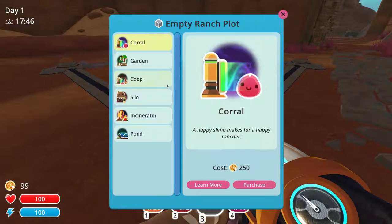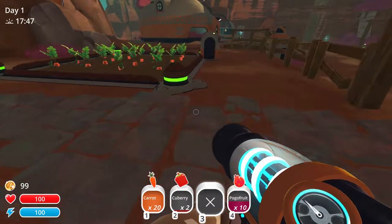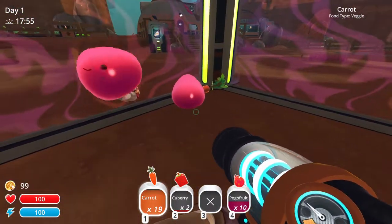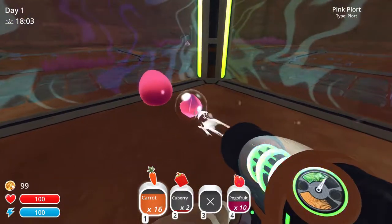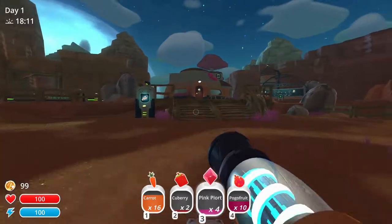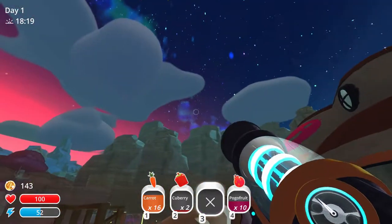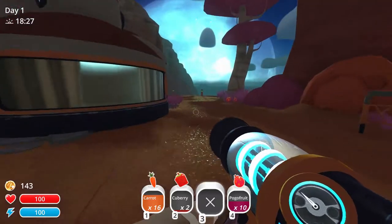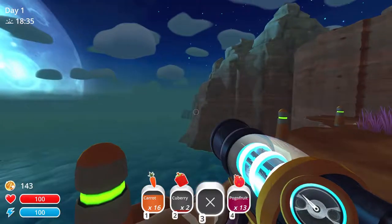It's about to be nighttime — it's 20 minutes past 5, so I definitely want to get back to the ranch. We can sell all these right now and earn some more money. I believe we can buy silos to store some of this stuff. It's getting quite dark. A silo is 450 — not too bad. They are done. I don't know if you have to feed your slimes — let's feed them. Just like that. And look at the night sky and the moon.